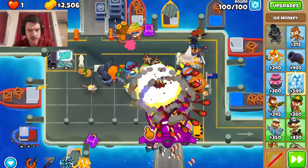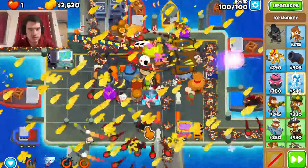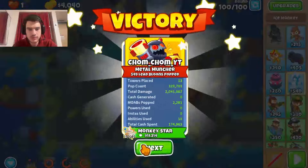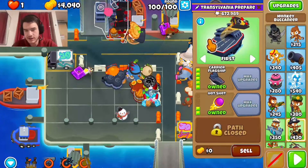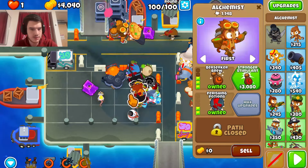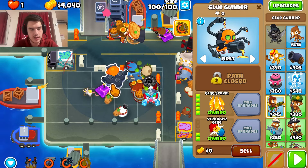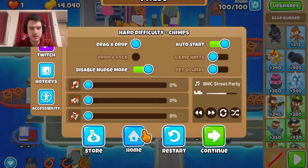We have our abilities back up for round 100, which is good. I'm going to use that about now, use glue storm and spike storm — this should just be able to take out the BAD. Then to clean up we can use sleeping sword. Nice, that's a win! Pretty cool. Glue storm definitely worked out. I was concerned about round 100, but glue storm works great with flagship and spike storm. That was actually fairly easy — only took a few tries.